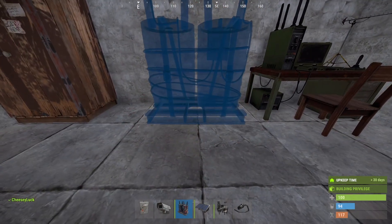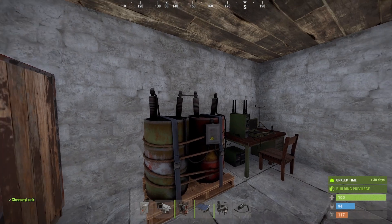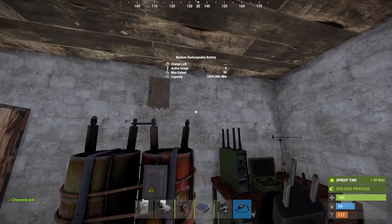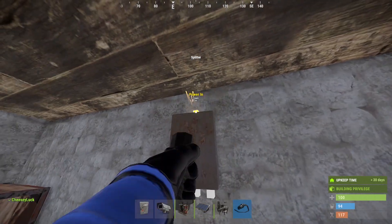Next we're going to place our power storage — I am using a medium battery for this. You can also use a small or large battery, whichever is available. Next we will place a splitter, taking the power out from our battery and putting it into the power in of the splitter.